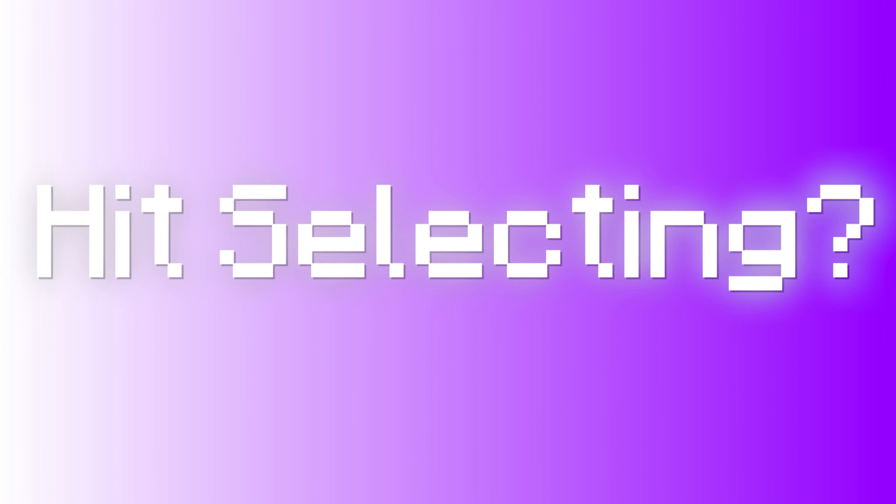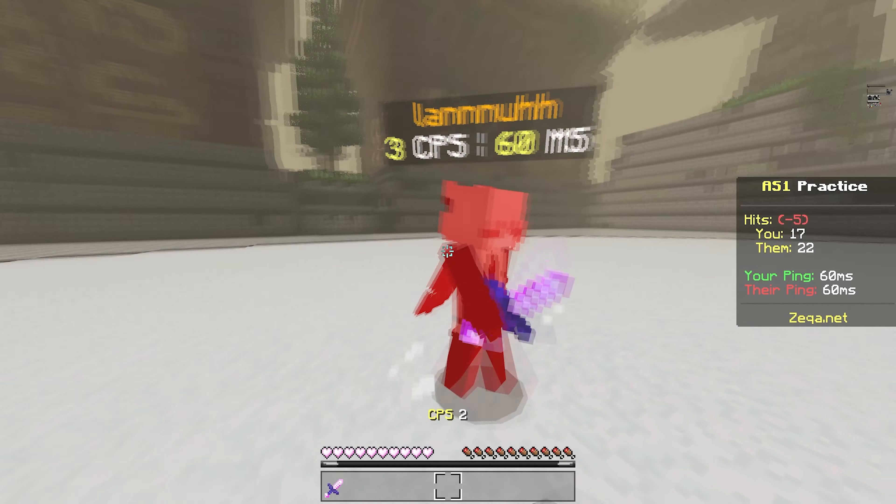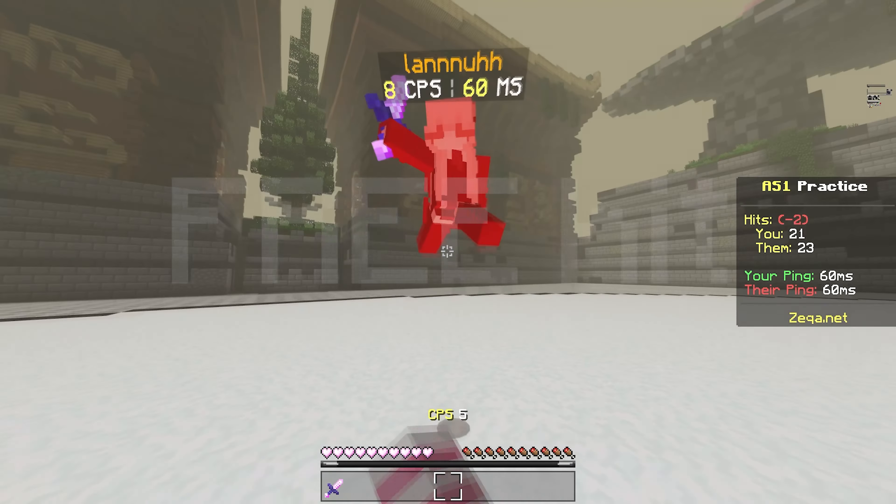So what is Hit Selecting? Hit Selecting means giving your opponent a free hit, and then comboing them from there.